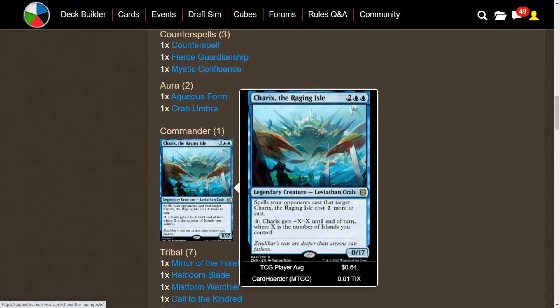Anyway guys, let me know what you think about the Charek's Crab Tribal deck tech. I think it's a pretty interesting option — definitely one of the more bizarre decks you could build from Zendikar Rising, and that's even including the whole party mechanic. You all have a wonderful day. Void here signing off, see you all next time.